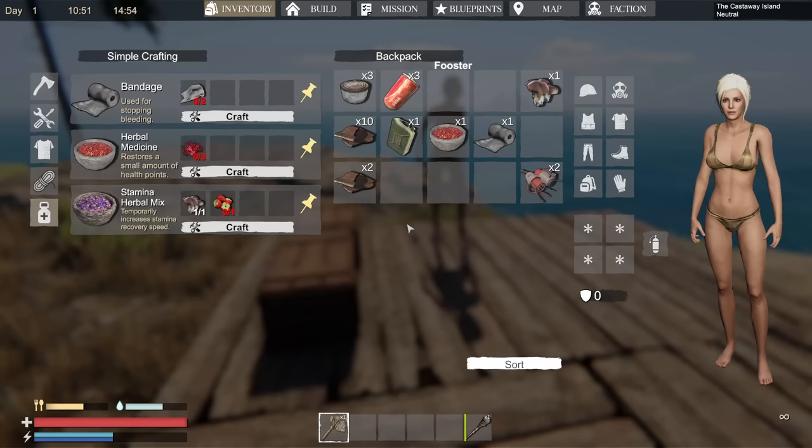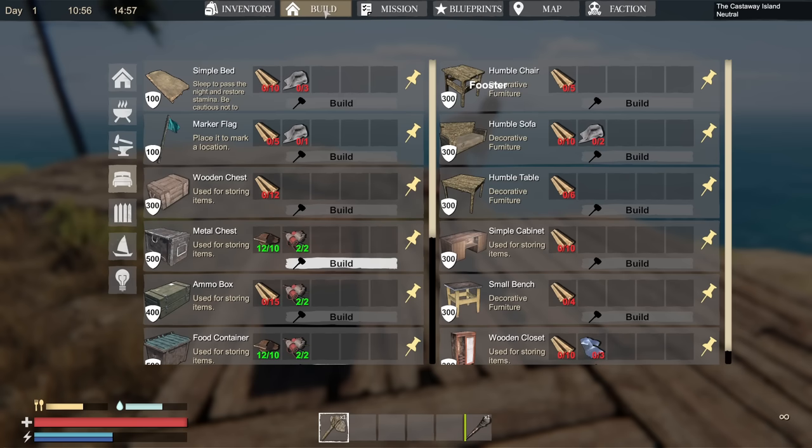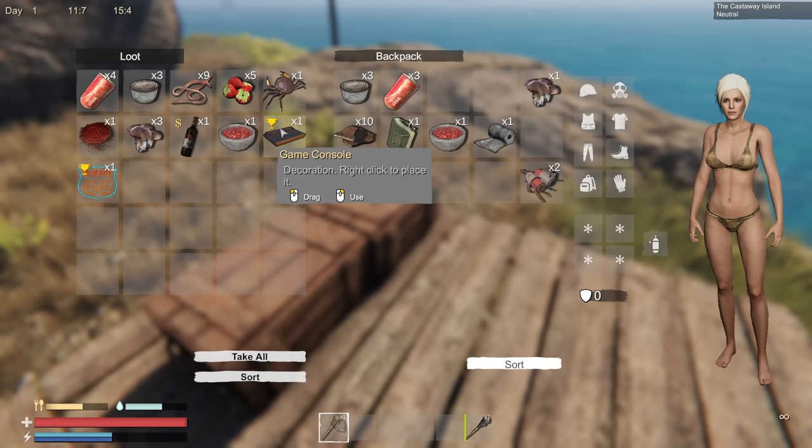Look in this box here. I found a game console — so we're gaming on this island now, we're ready. We can sell that one though. We need to find a router and stuff so we can play some video games.